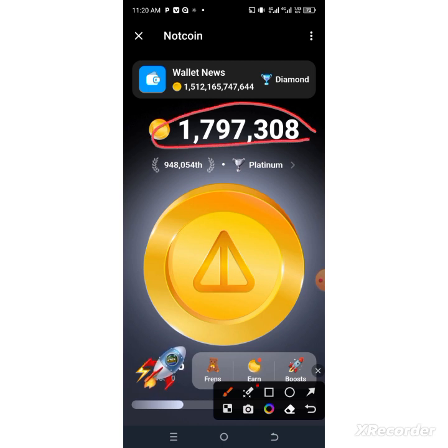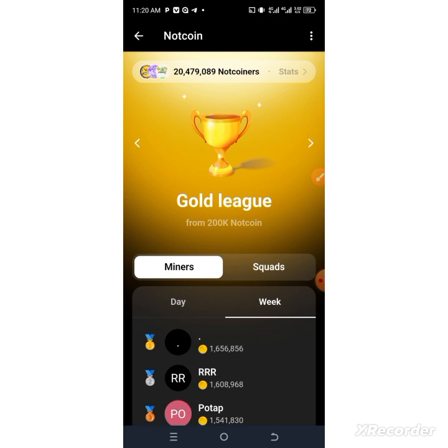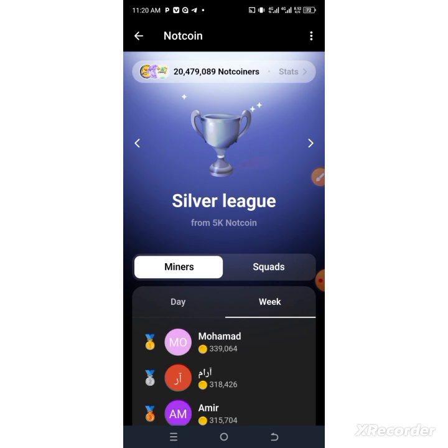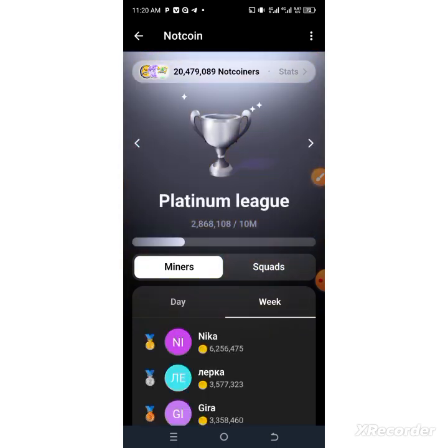I'm going to show you how to use these points to rank up your position for the airdrop. They have different positions ranging from Bronze — which is the least — then Silver, and up to Platinum. If you are just starting, you will be on Bronze, so your earnings will look small. I am currently on the Platinum rank.